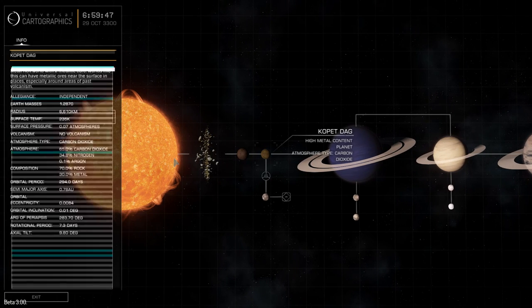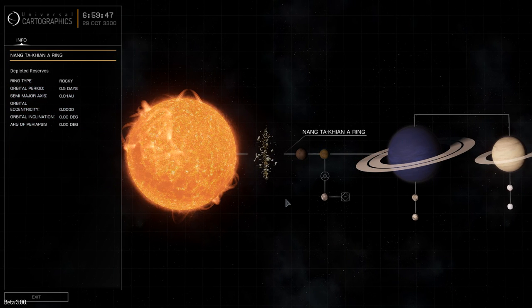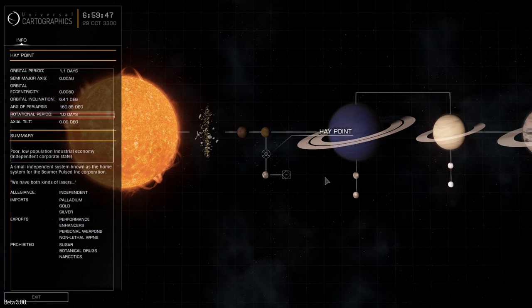At first glance, the Nangtakan system looks ideal — it's got Hay Point Orbital, which specializes in refining. Unfortunately, closer inspection of the asteroid belt reveals that the resources here have been depleted. Bummer. We're going to have to look somewhere else.